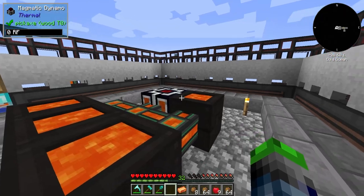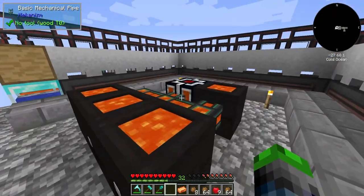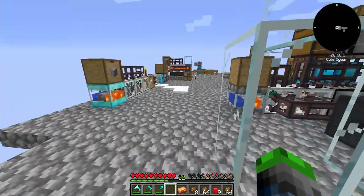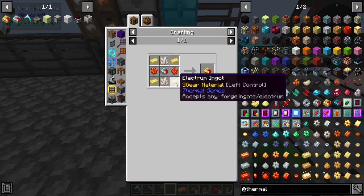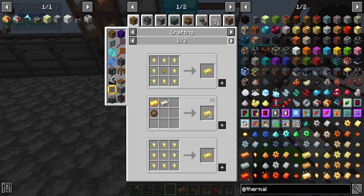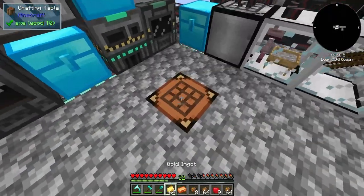So how are we looking on power? We got things charging up. We are gaining some power here but only in one of them. It's producing 80 RF per tick. Let's work on some electrum here - just gold and silver. Super easy.